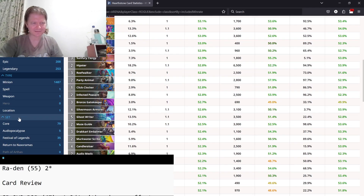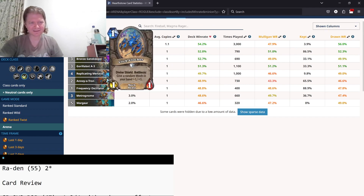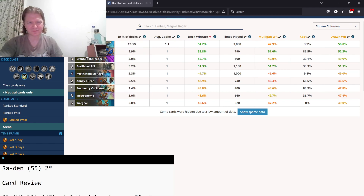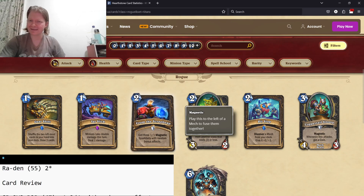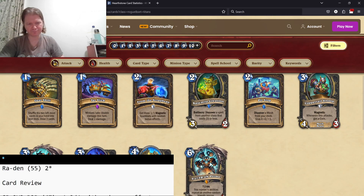Looking at mechs for Rogue — some mechs are performing really, really well. I thought Neutron and Replicating Mechs would be a little better. Rogue is like the one class where if mechs are going to work this set, it's going to be Rogue. It's because they got two common mechs that are three-drops, which makes more sense once we get into them.